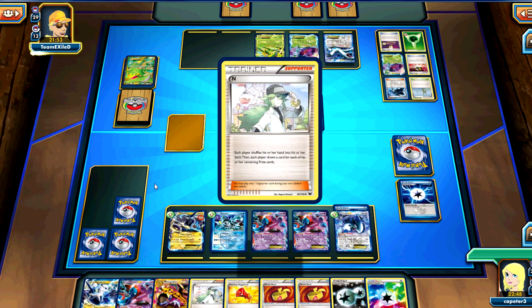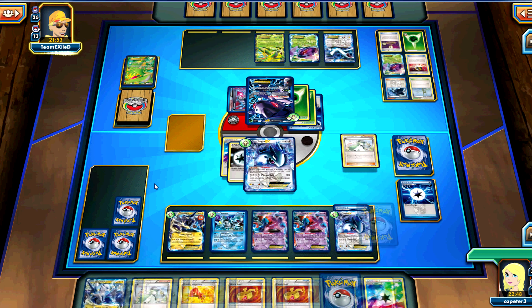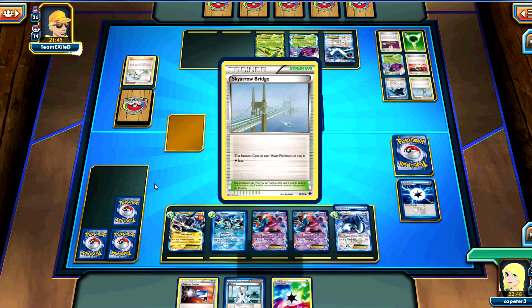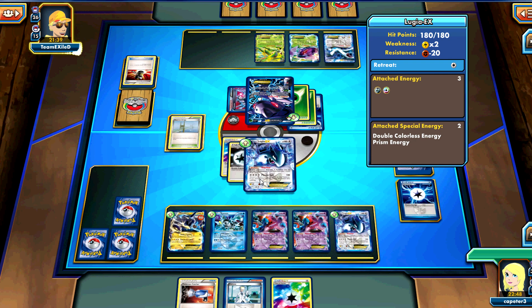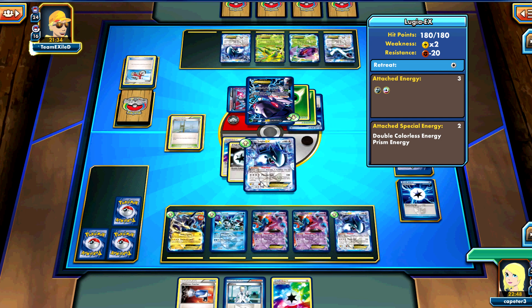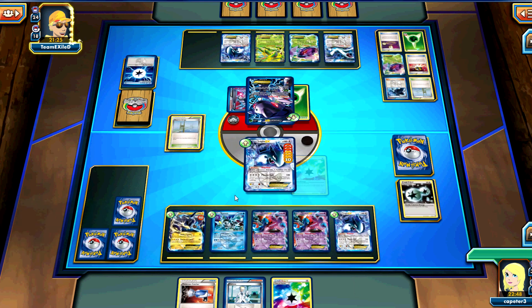If I were him, I wouldn't actually Plasma up anything. He just attached at end of turn three. This is where my deck struggles, but I hit a Colress. So actually this is great. He's going to take out the Lugia, and he's going to take off that Plasma. That just made this a really close game, because he is wiping my field of all energy right now, and there's not much I can do about it.